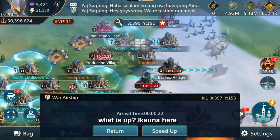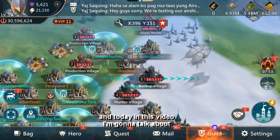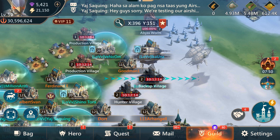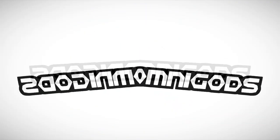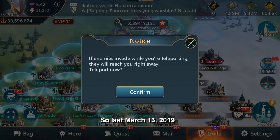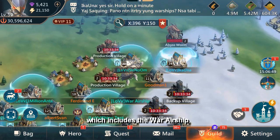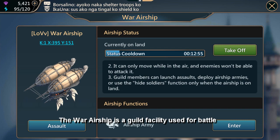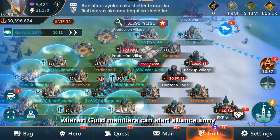Hey guys, what is up! Ikona here, welcome to another Mobile Royale video. Today I'm going to talk about the war airship. Last March 13, 2019, Mobile Royale added a new feature in the game which includes the war airship. The war airship is a guild facility used for battle wherein guild members can start Alliance armies.